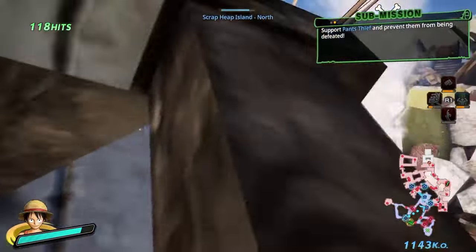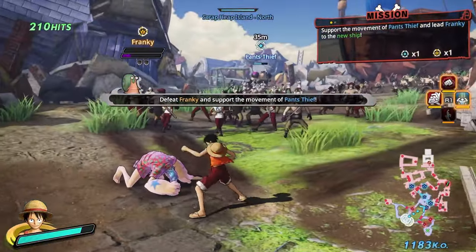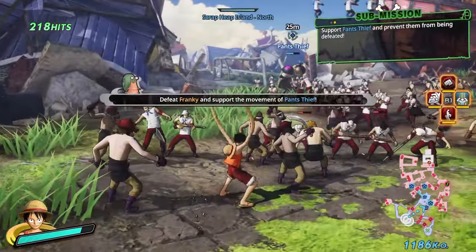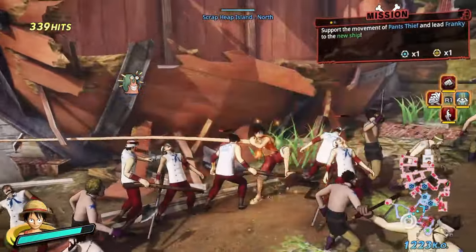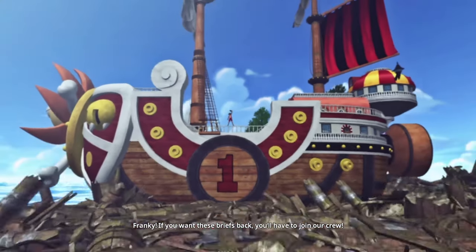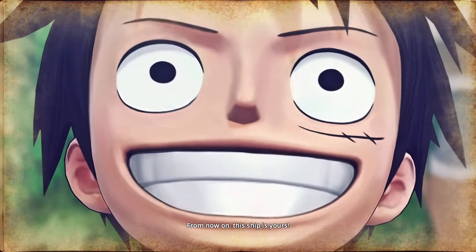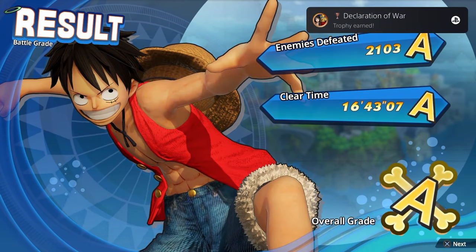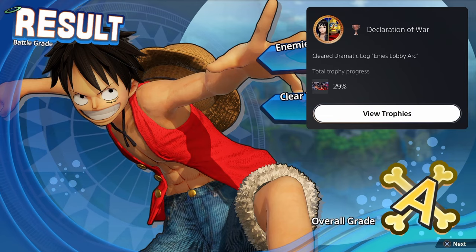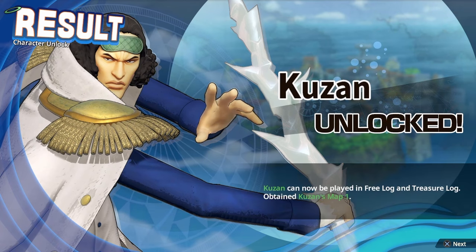For the last mission of the arc, we have to steal Frankie's pants to get him to join the team, and also fight Garp — Luffy's grandfather and a leading official of the Marines. The crew escapes on their brand new ship, the Thousand Sunny. For completing the arc we get the trophy 'Declaration of War,' and then for unlocking our 10th different playable character in free play, we get the trophy 'I Want 10 People.'